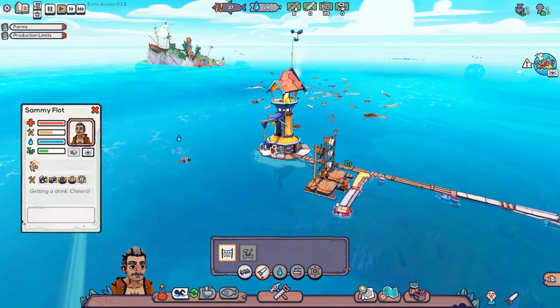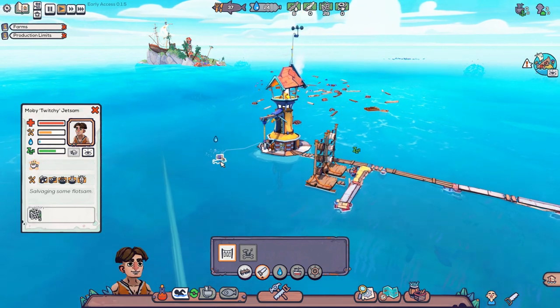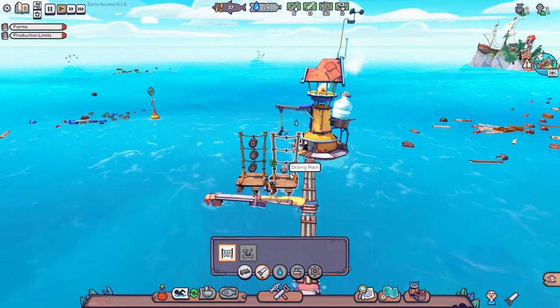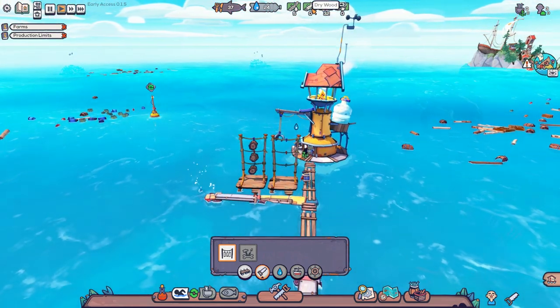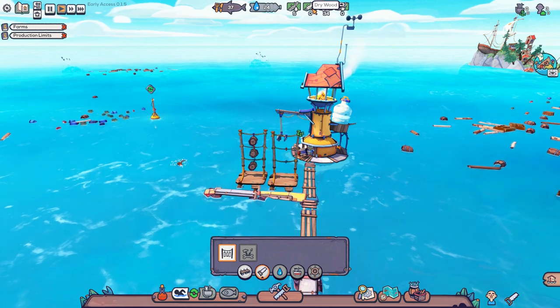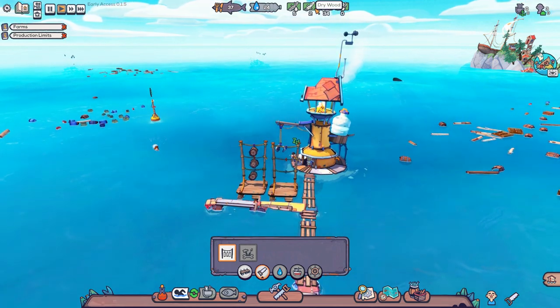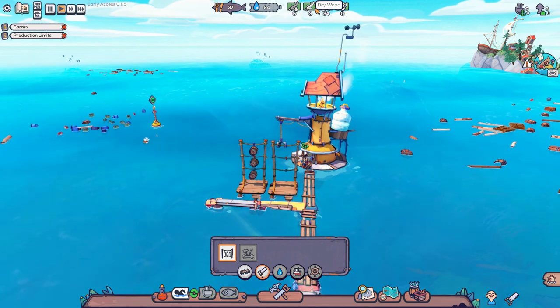Each of the characters has their own little traits. This guy moves faster in the water; this guy apparently needs less sleep. As you can see, we have three dry wood but it's not showing in the count - that will become important when I show you how the water works.